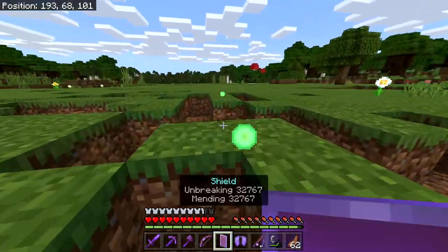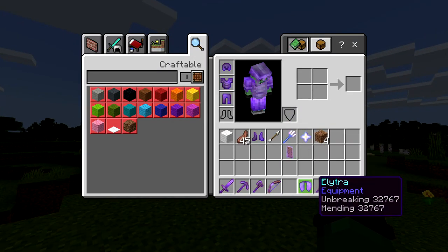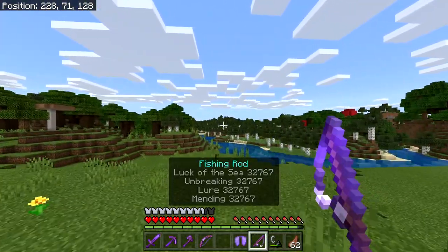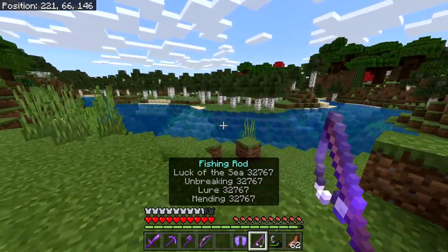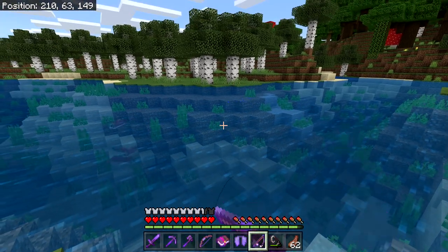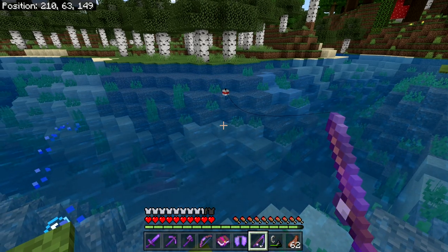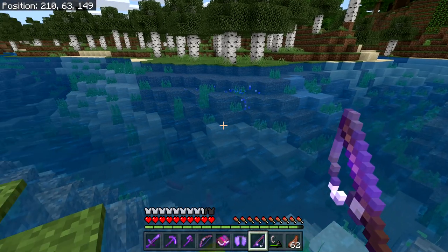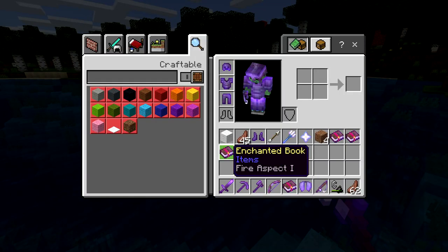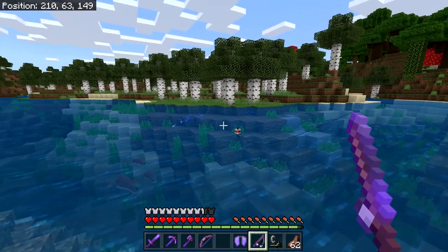The shield just has Unbreaking and Mending, so it will literally never break — you can block for days. The elytra is the same — it'll never break, so you can use it forever. This fishing rod is actually pretty cool — it has Luck of the Sea and Lure maxed out. If you go fishing, you just have to have the line in the water for barely a second. Look at how fast that is — we're getting an enchanted book every time.